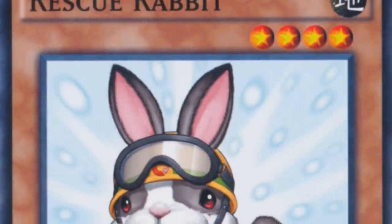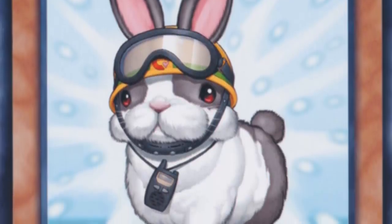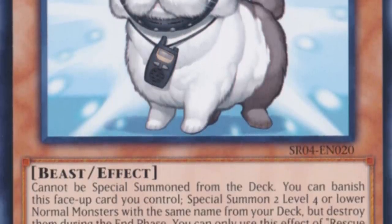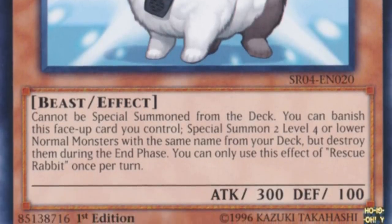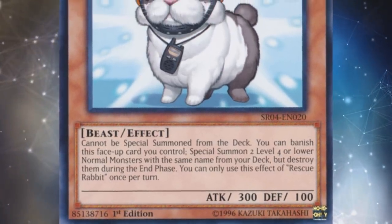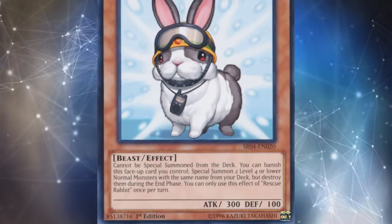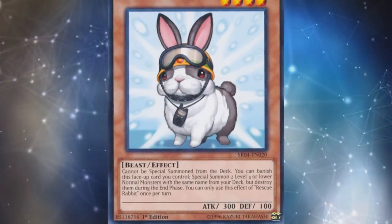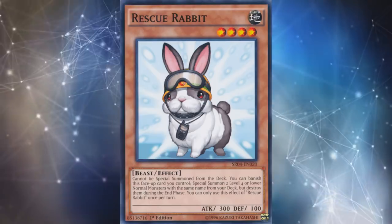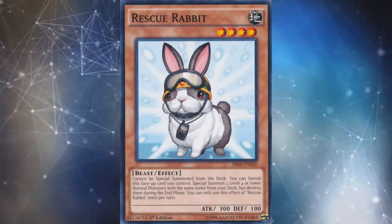In 2011, Konami introduced Rescue Rabbit, the successor to Rescue Cat, and they put on a ton of restrictions to make it a lot more balanced. Rescue Rabbit cannot be special summoned from the deck — no cheesy Summoner Monk combos. You banish this face-up card, not send it to the graveyard, to special summon two level four or lower normal monsters with the exact same name, and they're still destroyed in the end phase. Also, Rescue Rabbit is a hard once per turn, so you can't recycle it over and over in the same turn.